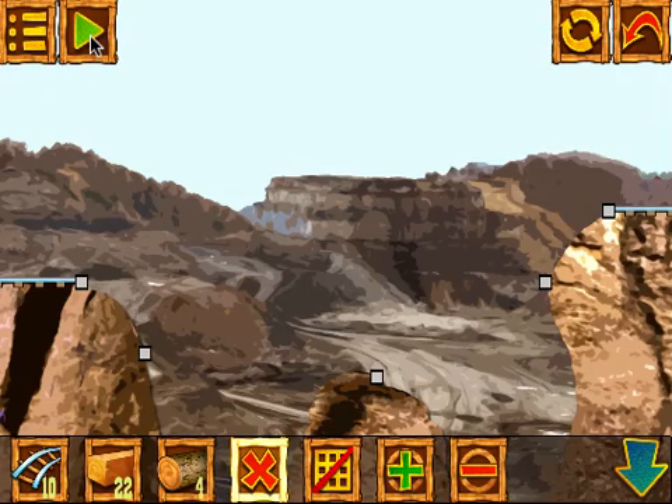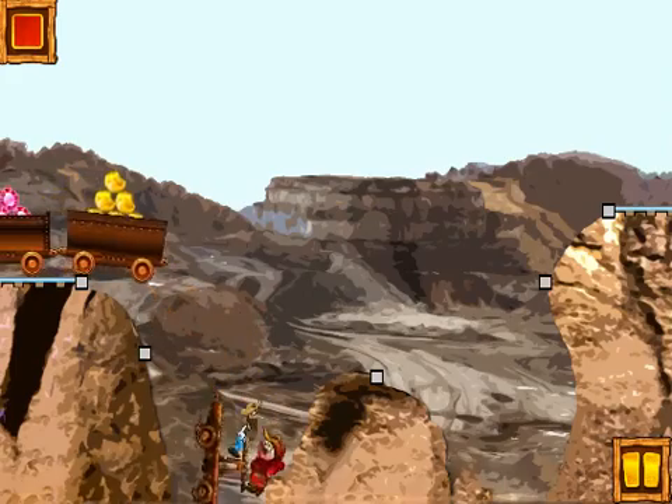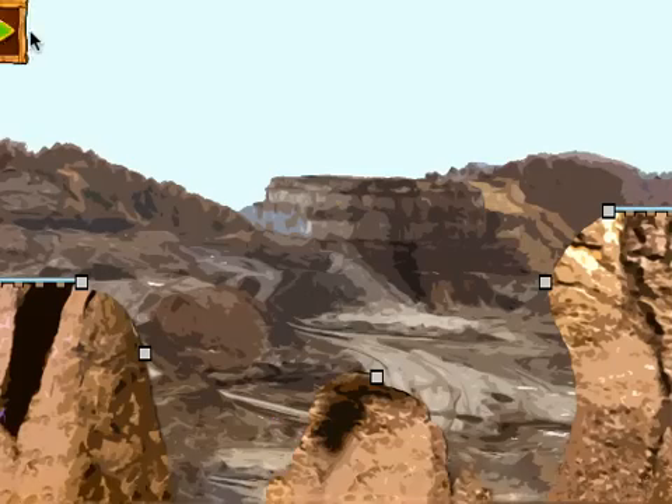That green button will test your bridge. I'm going to show you what happens when you start the simulation with no bridge — you have these two little miners who just fall to their deaths and miss. Not good, they lose all the treasure. So obviously we don't want that, and we're going to go back to construction.